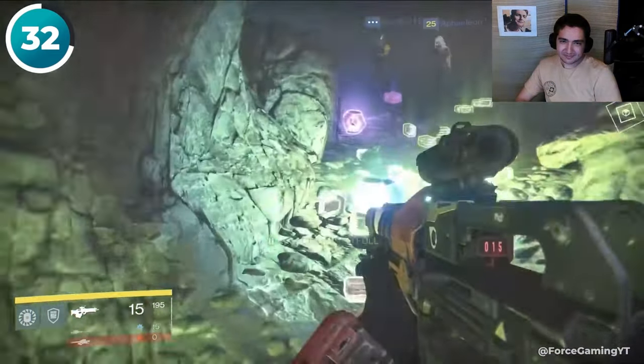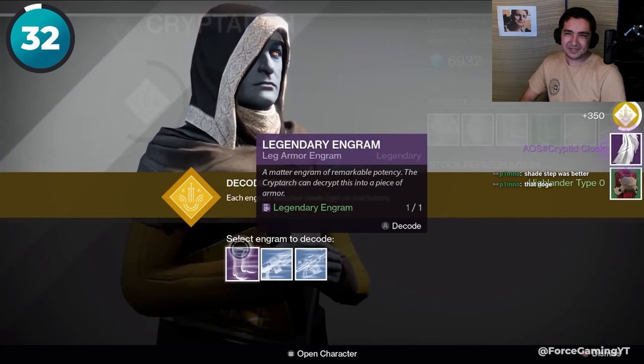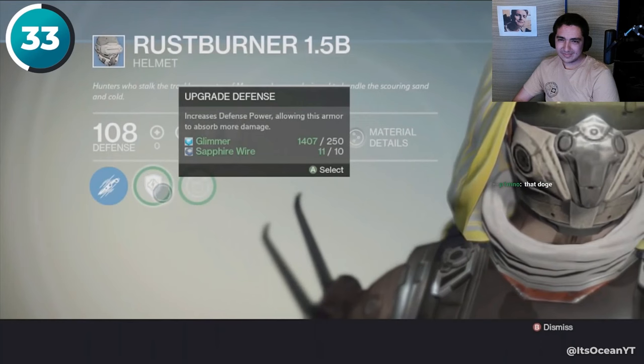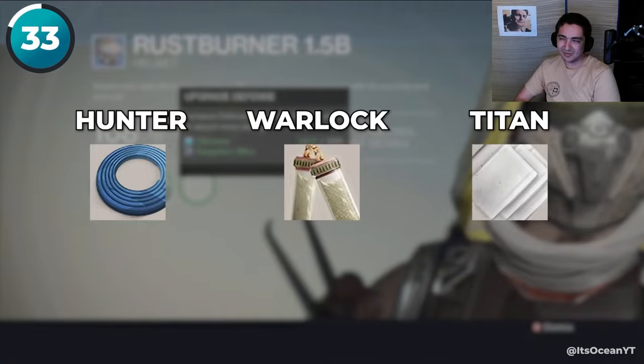Blue cave players would sit right here and farm enemies in the cave to collect infinite loot. Players still remember when you would get shafted by your engrams — easy and mindless way to farm though. You would also need to gradually unlock and pay for armor perks, and there were three separate materials instead of just armor materials: Hadronic Essence and Plasteel Plating.